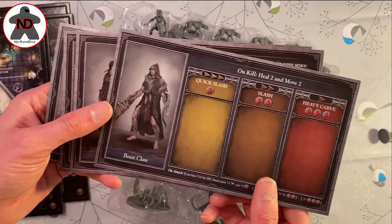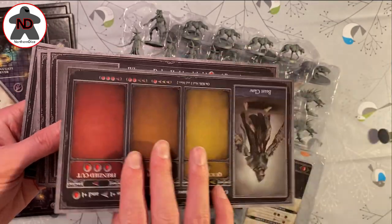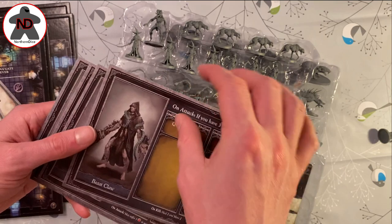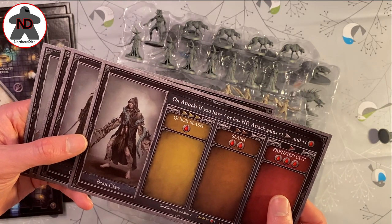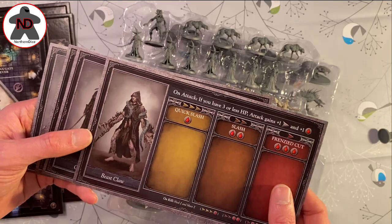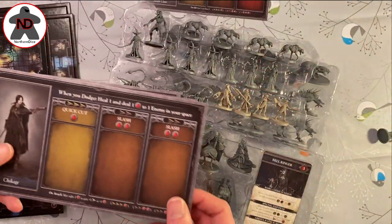We have the Beast Claw Hunter - on kill, heal, move, move. A nice balance of attacks. And the alternate side: on attack, if you have three HP or less, the attack gains plus one speed and plus one damage. That's almost like a push-your-luck sort of character.